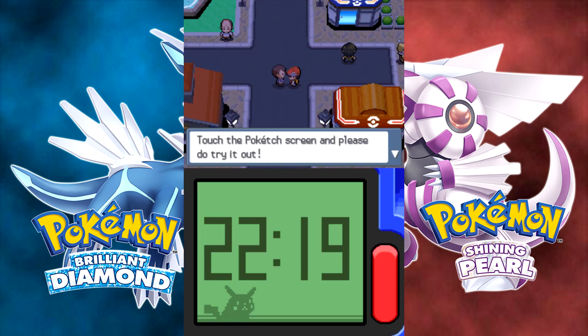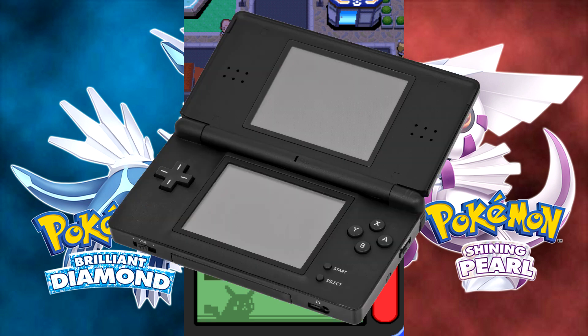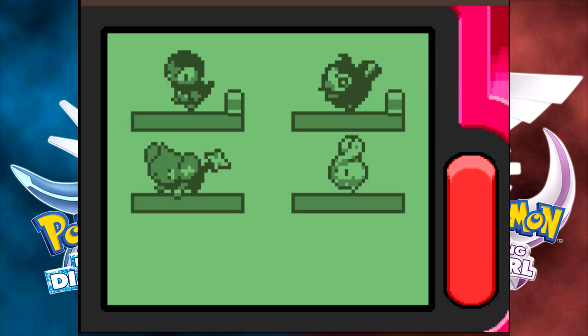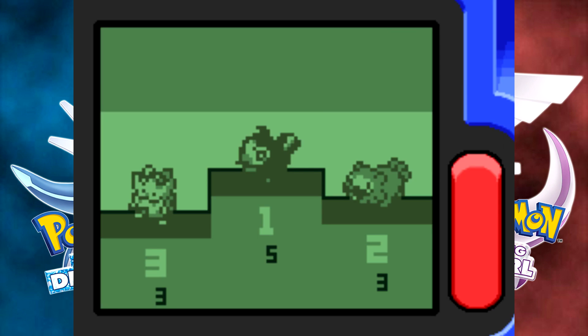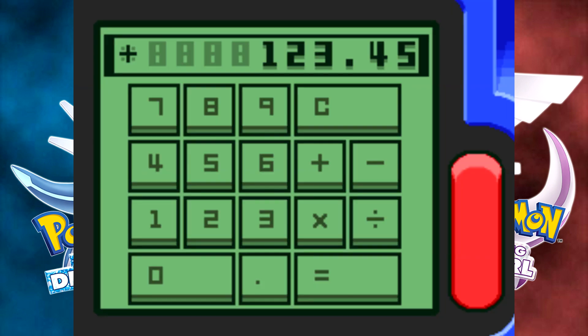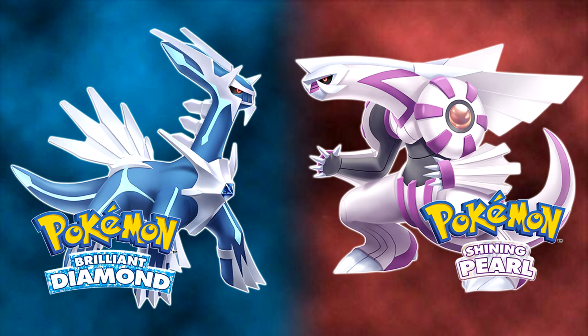First of all, let's start with the Poke Watch. This item was brought into Diamond and Pearl as a feature using the bottom screen of the DS. The Poke Watch allowed players to check time, see their party, use the Poke Radar, find hidden items, check your steps taken, and use a calculator. This feature was so useful in game and it's essential to be brought back, as it was the first of its kind to give players a different experience to the Pokemon games.